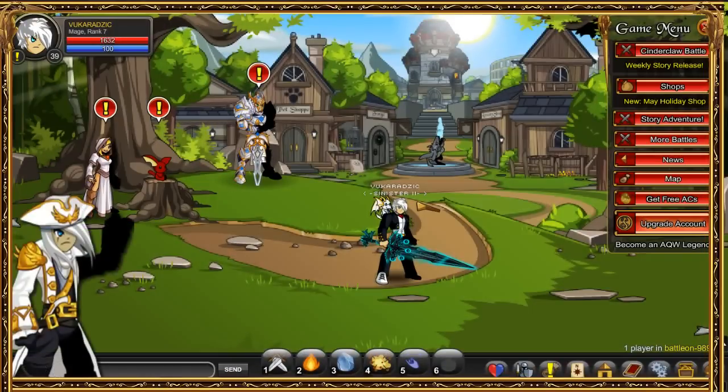Hey, what is up guys, Book here. Today I'm going to show you guys how to get some really cool non-member armor and a pet. All you have to do is click on your game menu, click on shops.